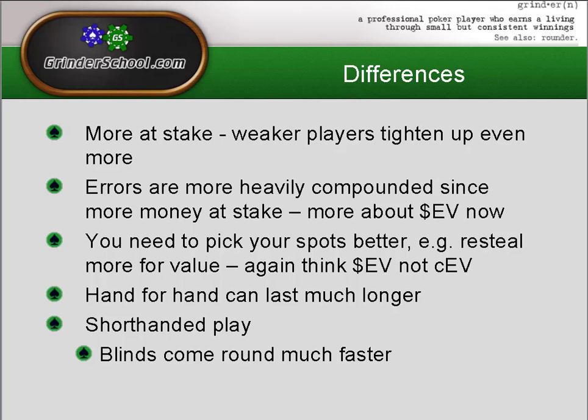Hand-for-hand can last much longer at the final table bubble than at the money bubble. Also, we're going to be playing short-handed, which means the blinds come around much faster and requires much more aggression. You need to open up your game, and you're going to be in late position much more often.